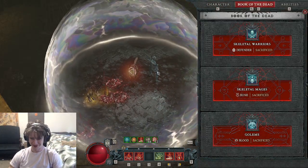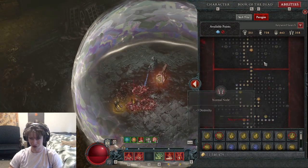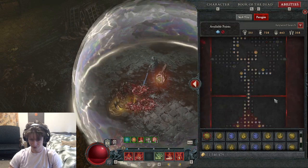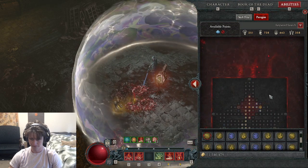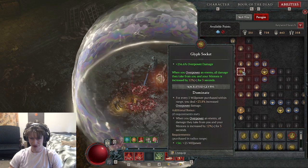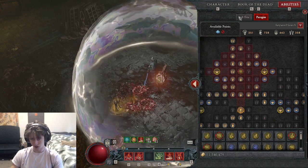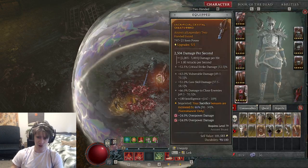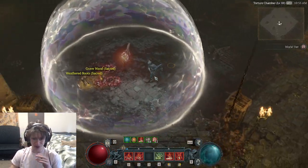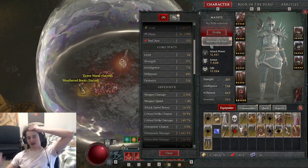We go to the Paragon tree — this thing is giving me so much overpower damage. It's at plus 256.6% overpower damage, but it's actually giving more than that. Pretty much everything that gives you overpower damage is going to give you way more than it says. So first I want to explain how overpower damage works and why nothing scales with it. Overpower damage is when you overpower — it's completely scaled only by your skill base damage. That's why it's really important to have plus ranks to whatever skill you want to use as your overpower spender.